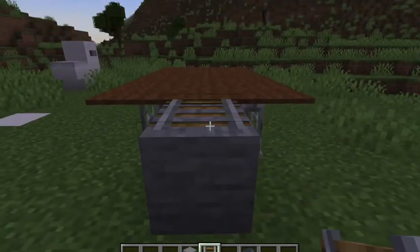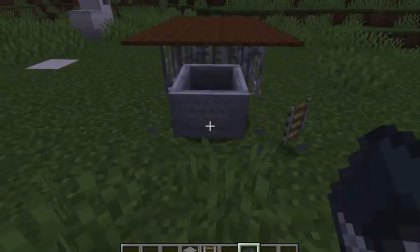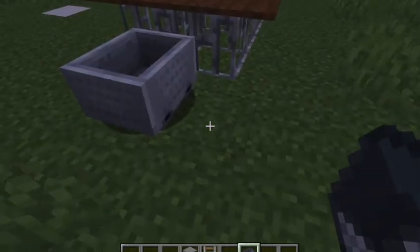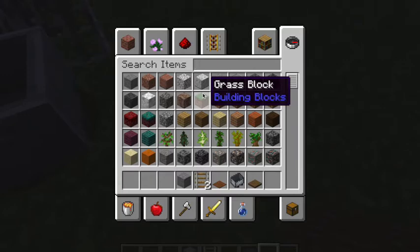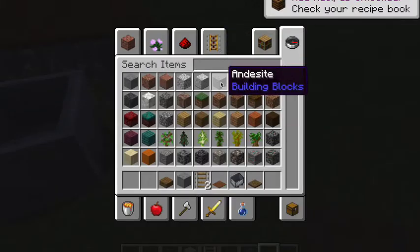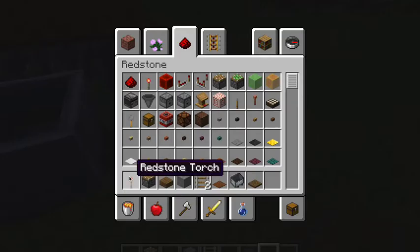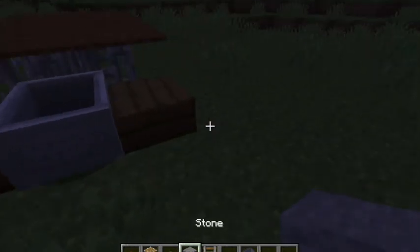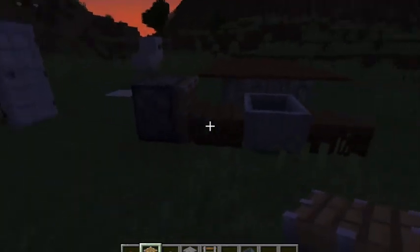You go up one block, place the rail, and then on top of the rail place the minecart. Now you break the block. You also need a slab — I'm gonna use a spruce slab. To keep the minecart from moving, place a slab on each side. Then place a piston right there, making sure it's facing towards the slab, and add a redstone torch.